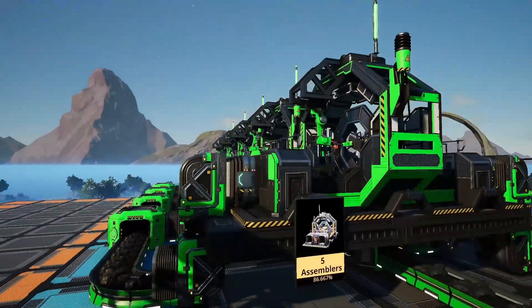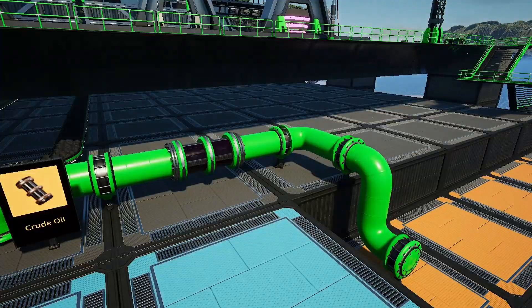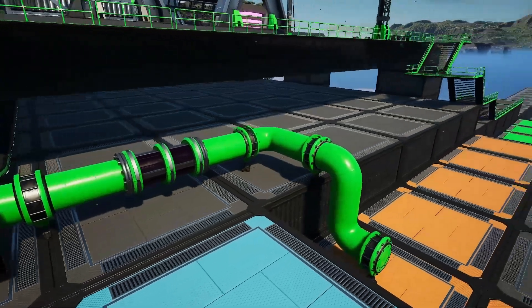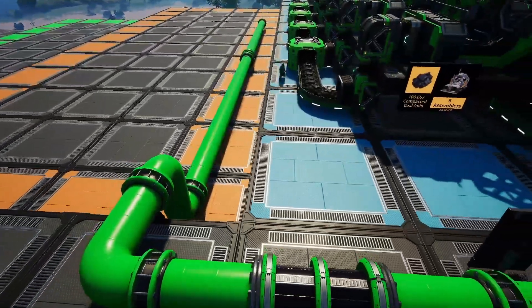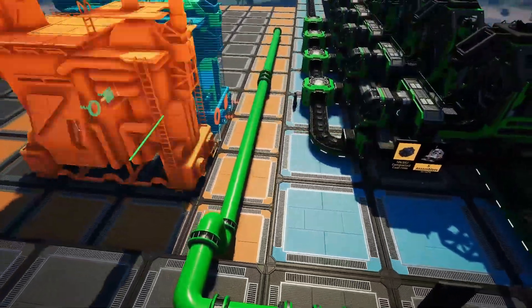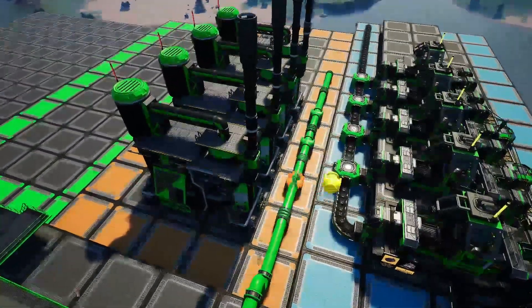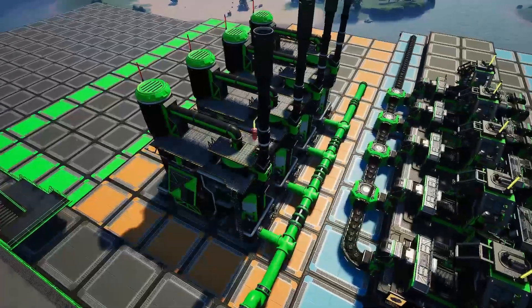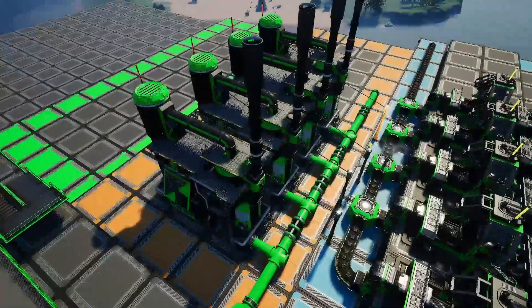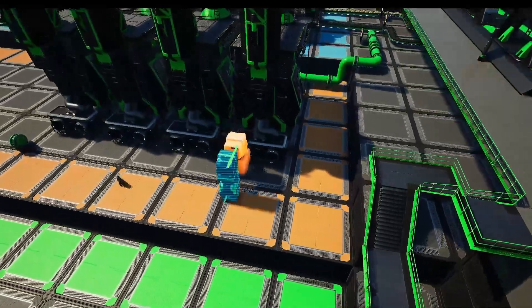Our next section is going to take our 240 crude oil and turn it into 160 fuel in four refineries using the default recipe. This recipe also has a by-product of creating some polymer resin. Ideally we can process this into plastic and rubber, but since we're focusing on the power plant aspect for this guide, we're going to just sink this for now.